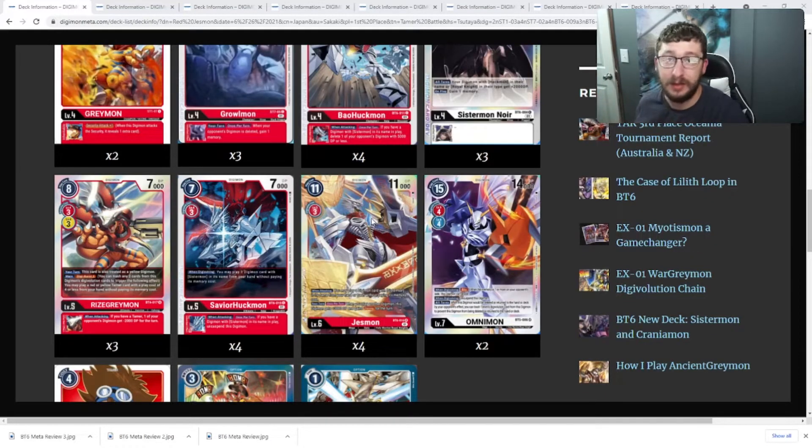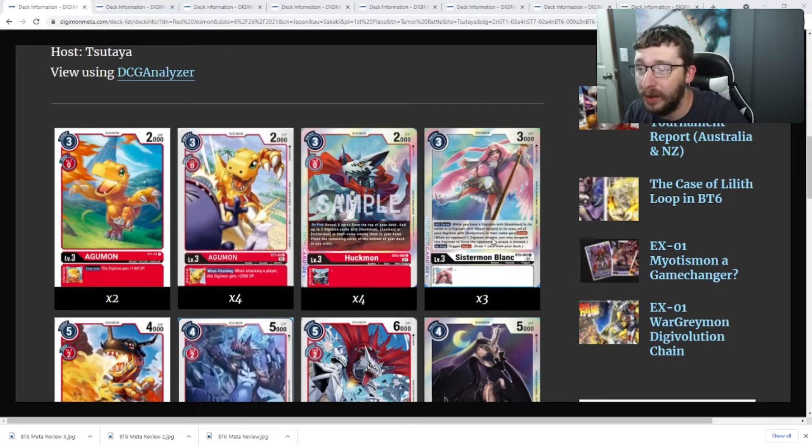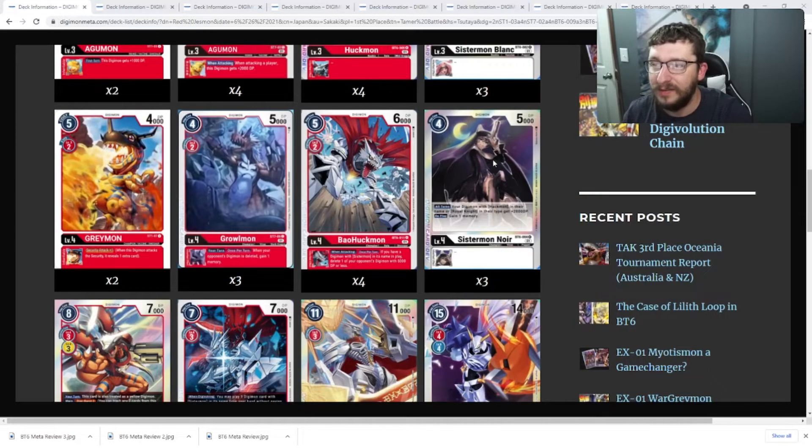With Jesmon being the main win condition, Jesmon has: when attacking, once per turn, you may play a Digimon card with Sistermon in its name from your hand or trash without paying its memory. That's primarily how you get your Sistermon Noirs and Sistermon Blonks on the field. Blonk makes your other Sistermon blockers and gives you extra draw power on play, and Noir gives more DP boost to your Jesmon and gains you a memory on play.